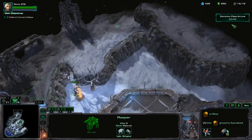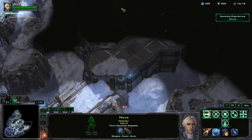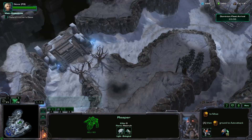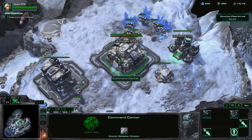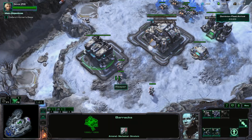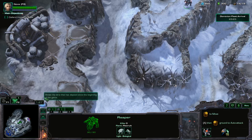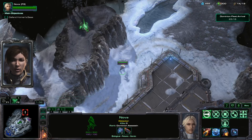I think there's some more gas over here. Yeah, there's another one, and then there should be a third one over here. I might have missed one of them right in the center — I'll check. Then we're going to keep on pumping out these SCVs. I'm going to get a reactor down on this barracks. Looks like that's all the gas there, and then there should be gas right up here on this cliff.